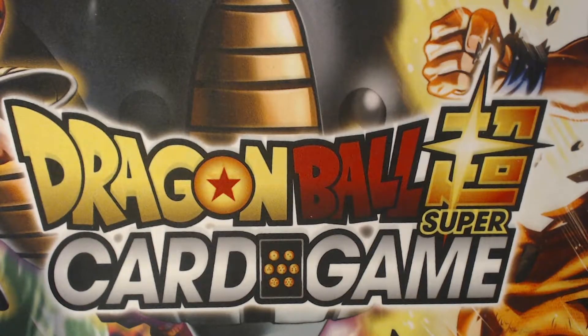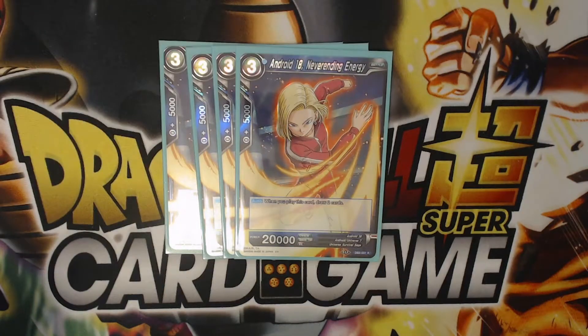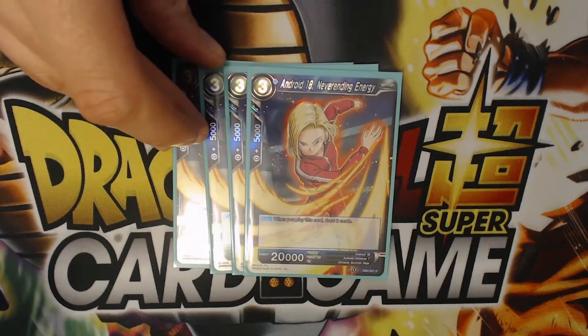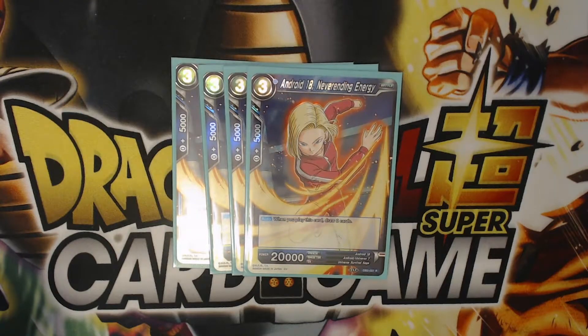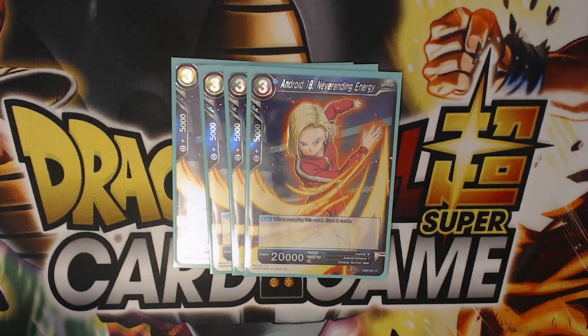Another android we run is Android 18 Never-Ending Energy — I love this card. I tried to play this deck as an Android 17-18 leader, so this card would basically become a two-drop draw two. However, that leader just doesn't have enough oomph to it. With this leader, if we have a blue-green down on the field, this card is still a two-drop draw two because we can re-stand a blue-green energy.